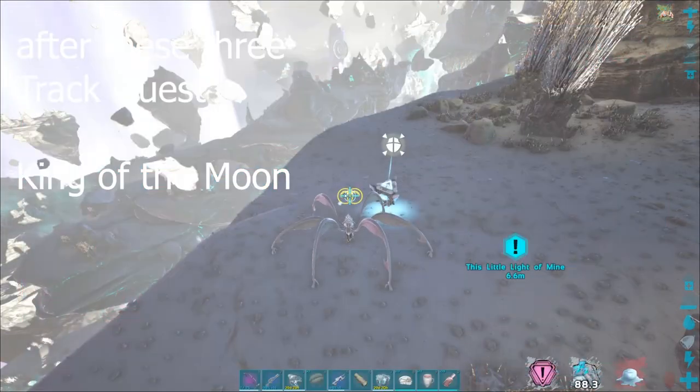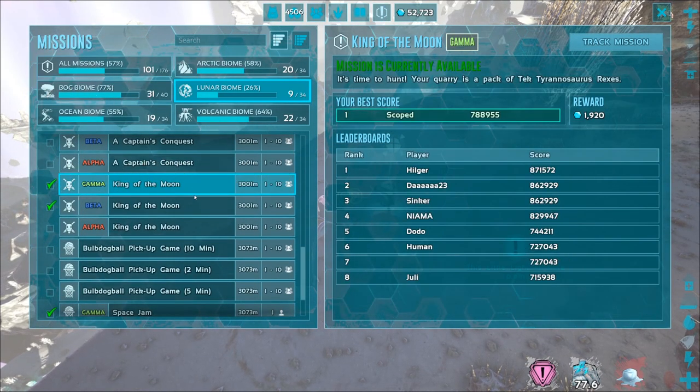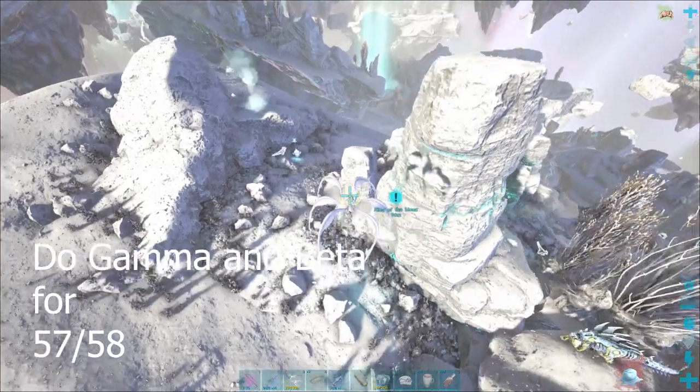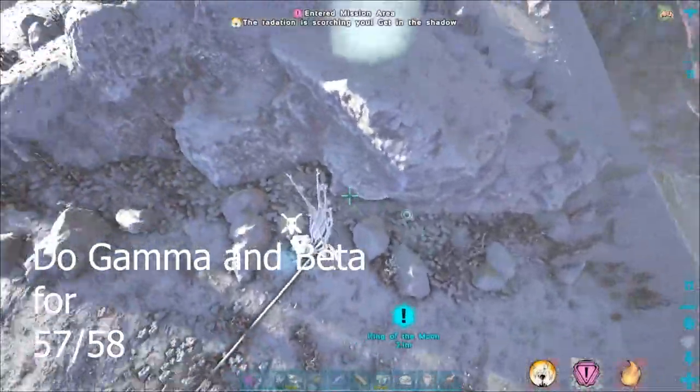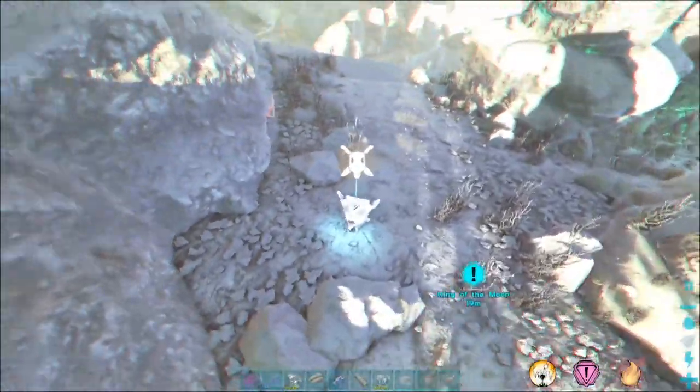Next up is King of the Moon — track it. It's basically just you fighting a T-Rex. Watch the knockback and you should be fine as long as you're imprinted on your giga. Do gamma and beta for 56 and 57.